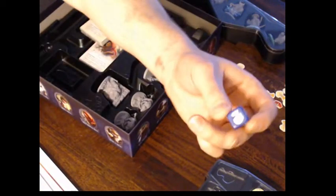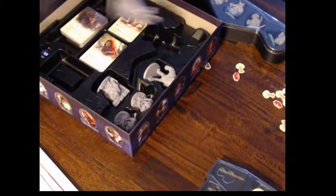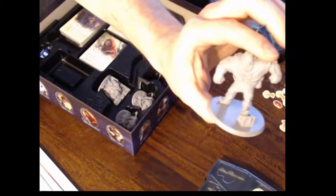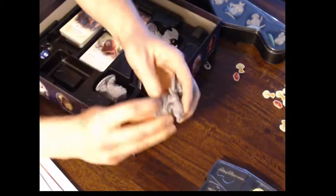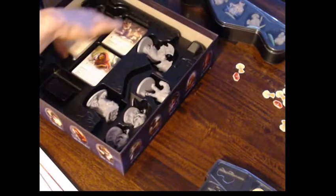Then you have a die — I think that's for the solo variant or something. Then you got the dragon, the giant, the troll bridge. And then you got a couple more of these wolves, card characters — so there's different wolves in the game. And then we have the other components for the game.